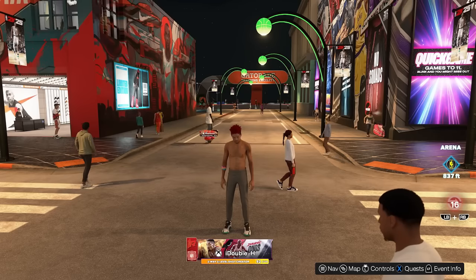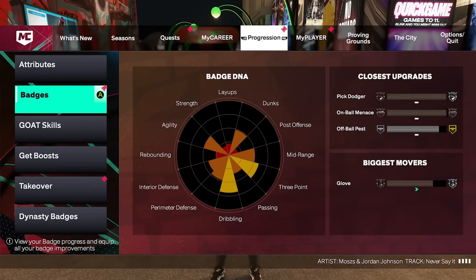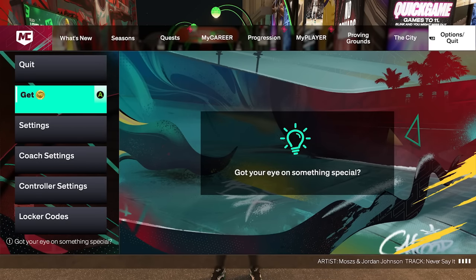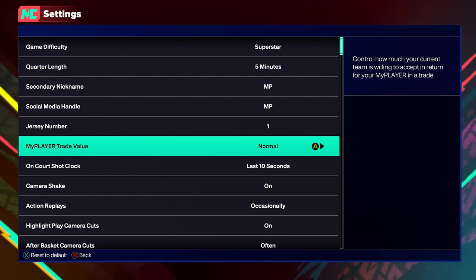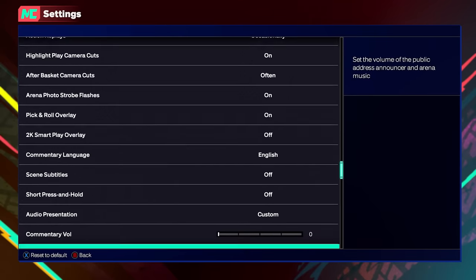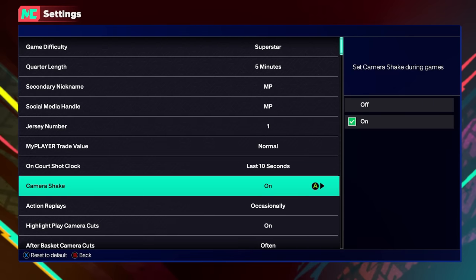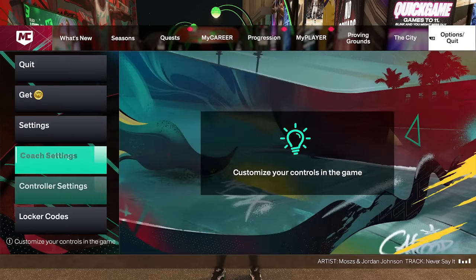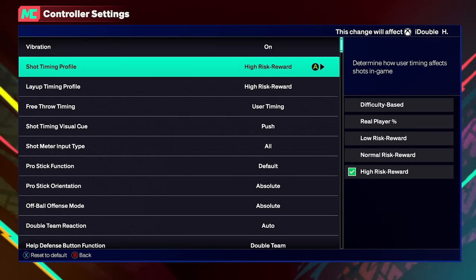The first thing we're going to look at is the settings for NBA 2K25 shooting, and this is actually a really important part of the video. A lot of people are just going to copy the jump shot, but the settings might actually be more important than the jump shot to be honest. In past years you'd go to settings and find shot feedback, but that's not even under settings anymore, and a lot of people are confused on where to turn off the meter and all that.